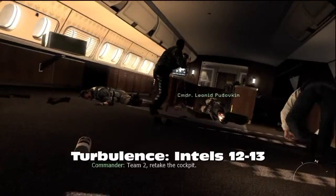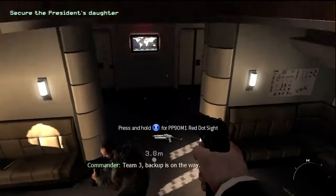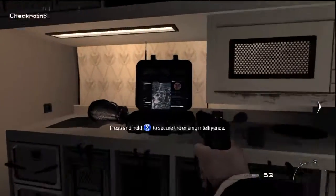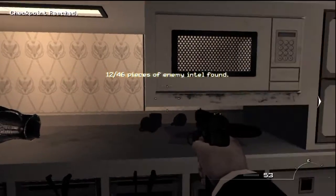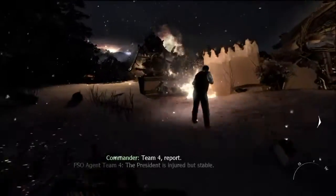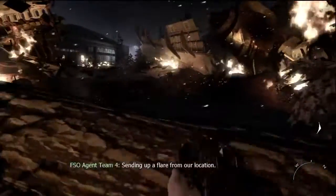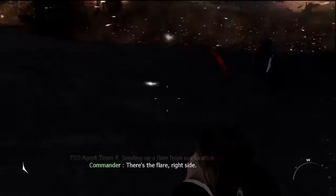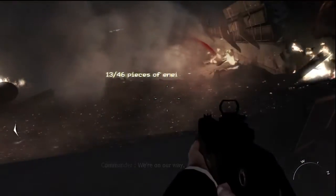After you've had the zero gravity moment in Turbulence, go down the stairs and don't turn around — go through to the right, by the kitchen, by the smoothie maker, and pick up your 12th Intel. After the plane's crashed, you'll be told to go and save the president of Russia — not of the United States, of Russia — and just go behind the log on the left, and the Intel is just lying on the floor. That's your two Intels in Turbulence.